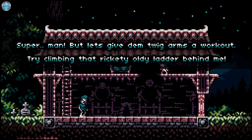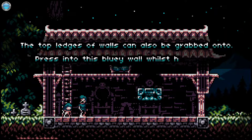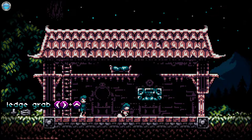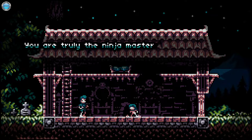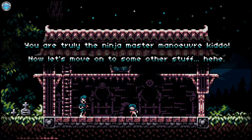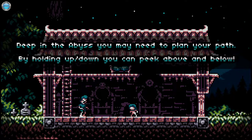Superman! Let's give them quick arms to work out — try climbing that rackety oldie ladder behind me. The top ledges of walls can also be grabbed into. Press into this blue wall while holding up. Let go. You are truly the ninja master, maneuver kiddo. Now let's move to some other stuff. Deep into the abyss, you may need to plan your path — by holding up or down, you can peek above and below.